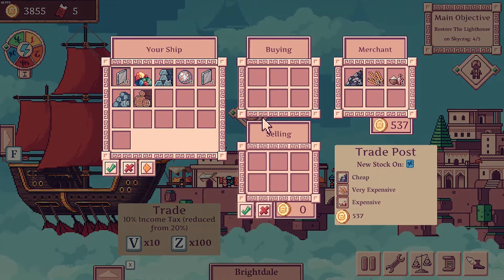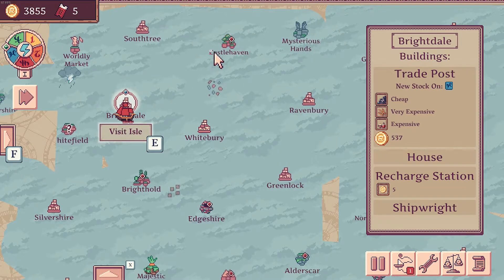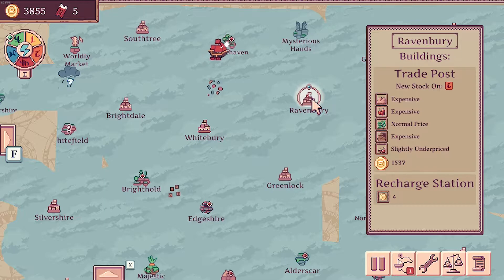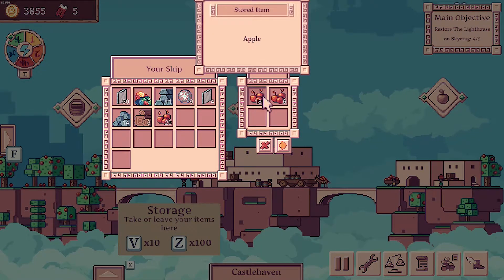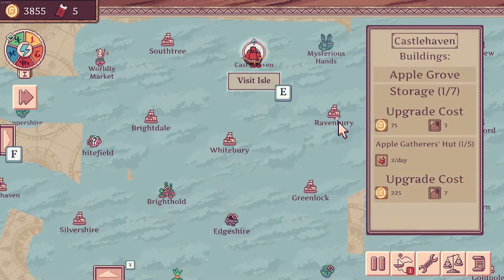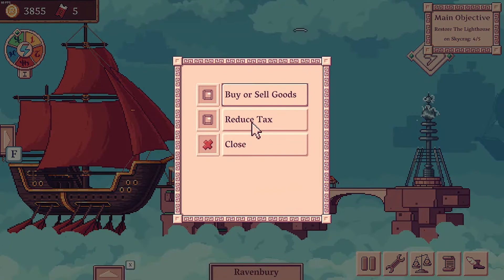Expensive spices, very expensive wheat — we don't have any of that. And on to Castlehaven, then Ravenbury. I reckon we can make a good fortune — what have we got, 200 and odd apples here? 206 apples. So if you sell them for like six apiece, that's a fortune. I don't want to work out the math on that, and I don't want to know. I don't know if we can sell them at six apiece, so it's pointless.